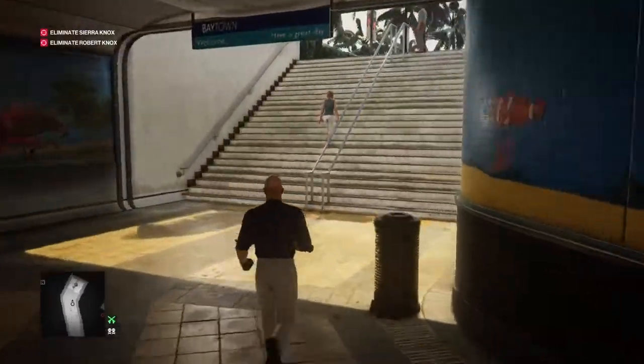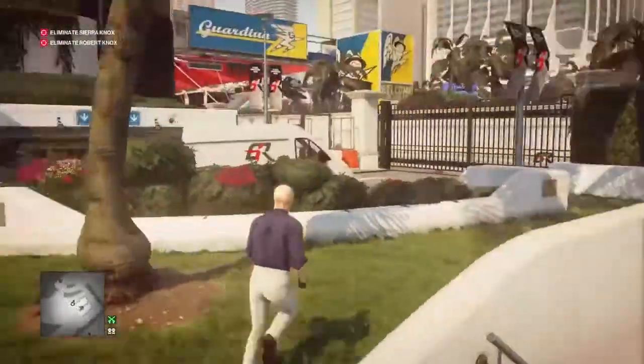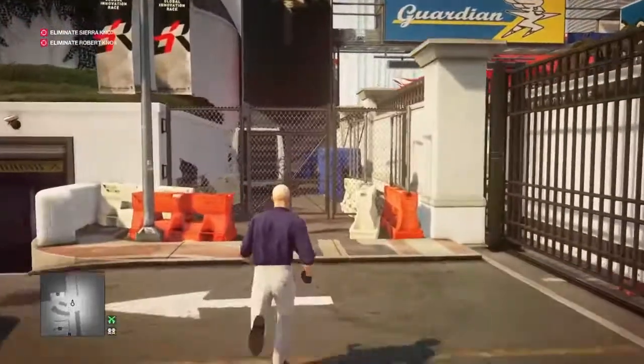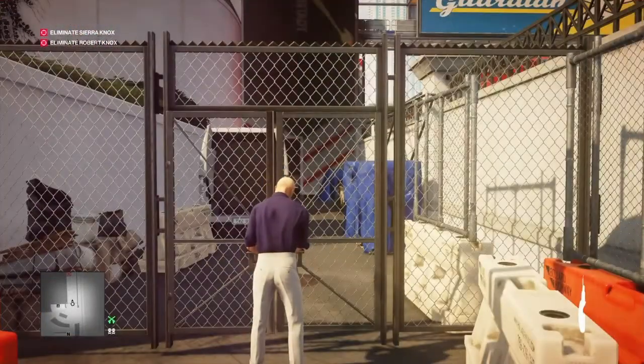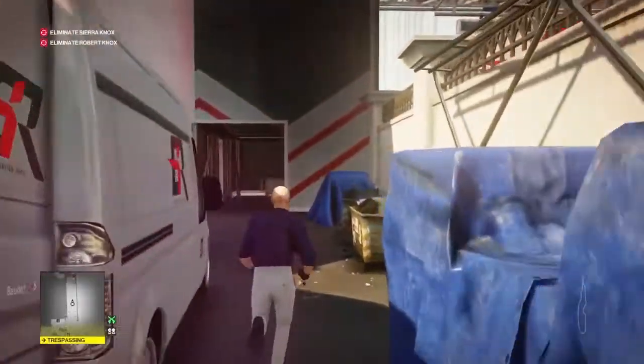We're going to take care of Robert Knox. Once we're through the underpass and up the stairs, we'll hang a U-turn, make our way around towards the overpass area, and lockpick our way through the gate and onwards towards the stairs.